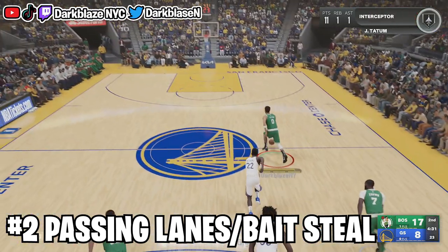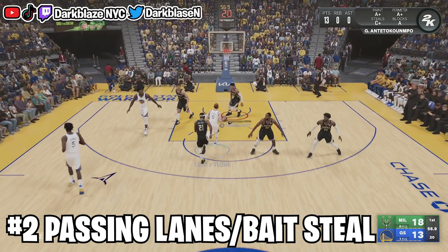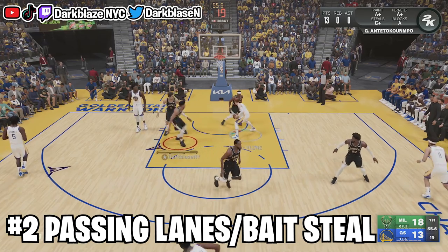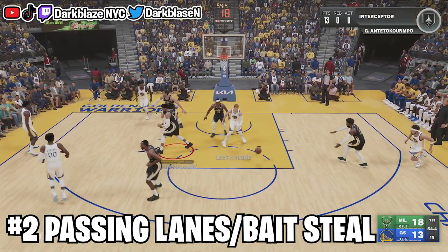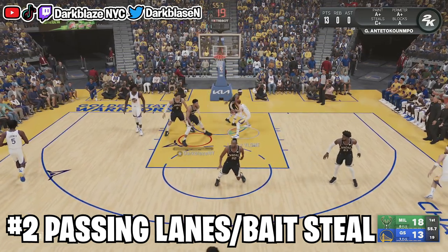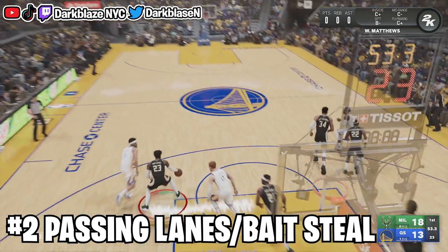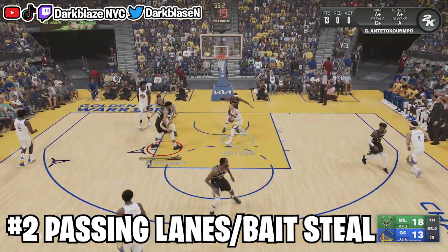This is another passing lane steal in a fast break situation. I'm using Giannis — seven feet tall with long arms. I'm backpedaling with Giannis, and this guy had nowhere to go so he was forced to pass the ball. I got the steal or tip by pressing X or Square. They felt stuck in that situation — play the passing lanes, you're not going straight up anyway.